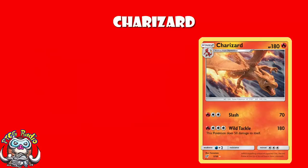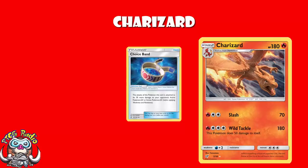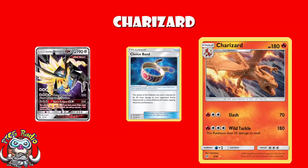So not too bad. But the real question is, what does it do? The first attack for 1 Fire and 2 Colorless energy does 70 damage, and this isn't actually too bad. Your 70 damage doubled with weakness will be up to 140, so something like a Registeel would go down in one hit. Adding in a Choice Band means you then go up to 100, doubled with weakness will be 200, and something like a Duskmane Necrozma will be going down in one hit.